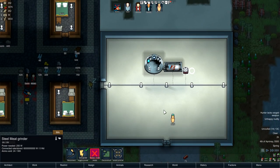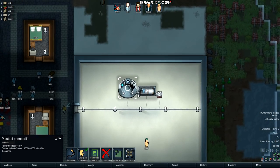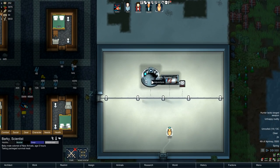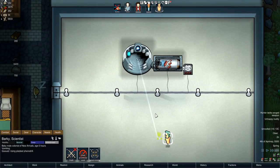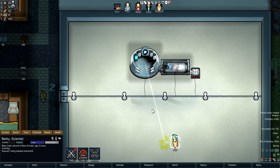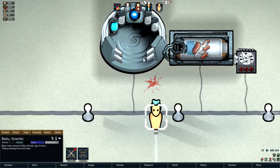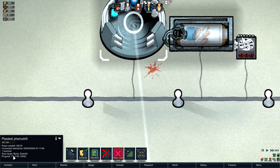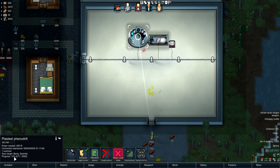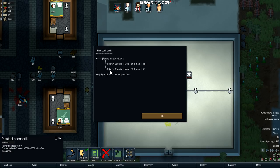How this works is you save a copy of yourself in this machine called the pheno drill. Once he's done vomiting, I'll show you. He gets his arm punctured, then the pheno drill saves him — it's scanning target Barky the scientist, progress increasing — and then it saves the DNA.